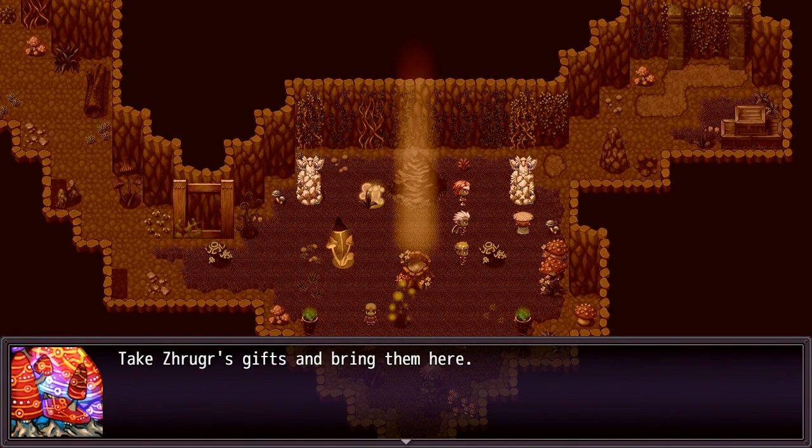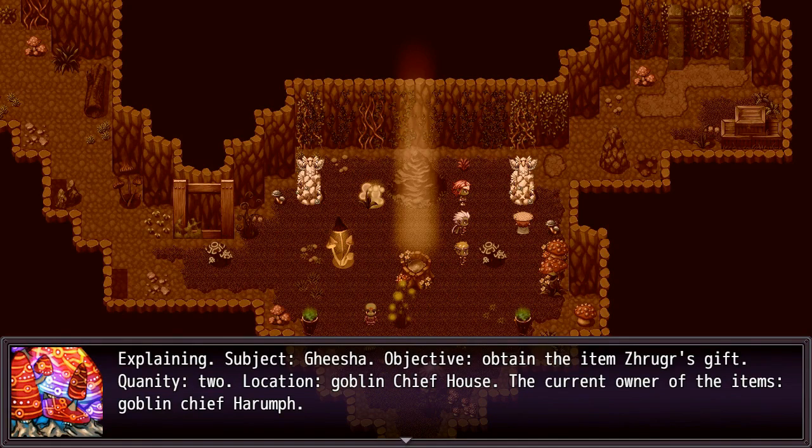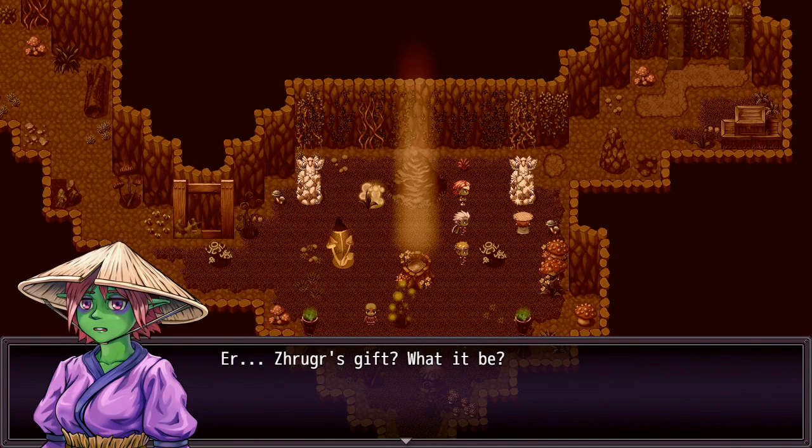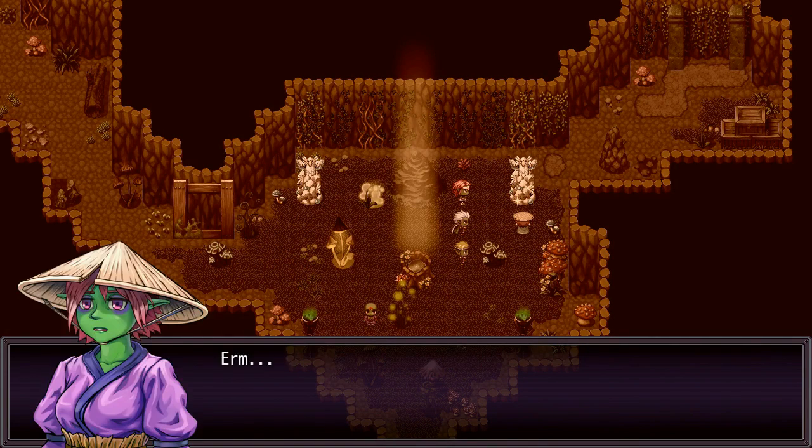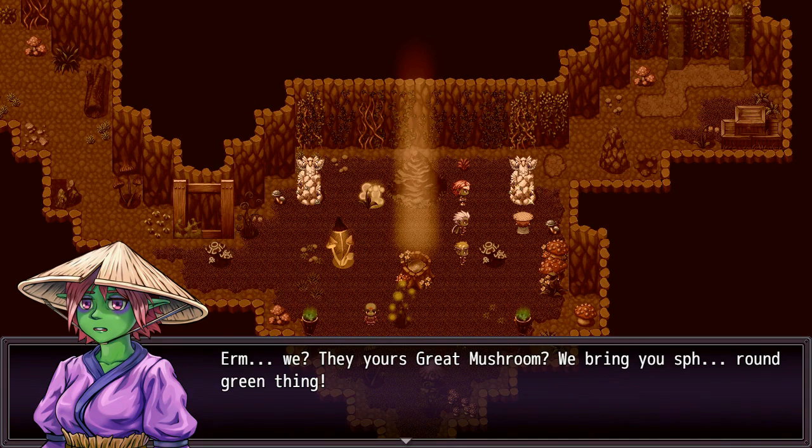Take Zerger's gifts and bring them here. Subject: Geisha. Objective: obtain the item Zerger's gift. Quantity: 2. Location: Goblin Chief House. The current owner of the items — Goblin Chief Haruff. Wish me luck with this one. Zerger's gift — what would it be? A sphere of green color. Take it from Haruff and bring it to us.